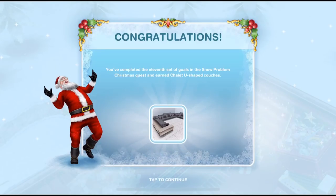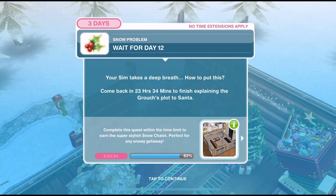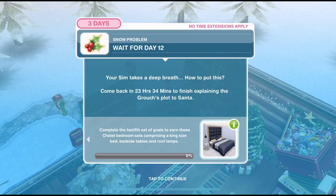And that is day complete! Congratulations — you've completed the 11th set of goals in the Snow Problem Christmas Quest and earned the chalet U-shaped couches. Now we need to wait for day 12. You may not have to wait depending on how long it's taking you; you may be able to go straight on to day 12. But for me I have to wait until tomorrow.